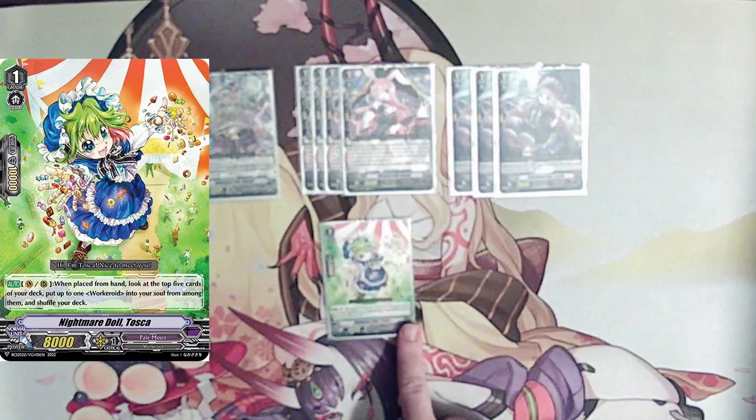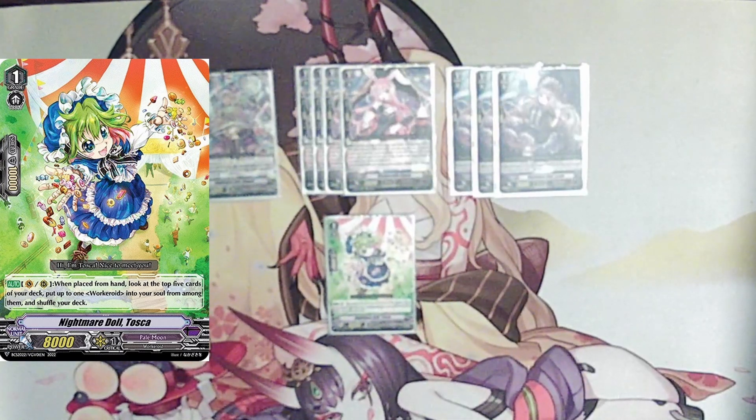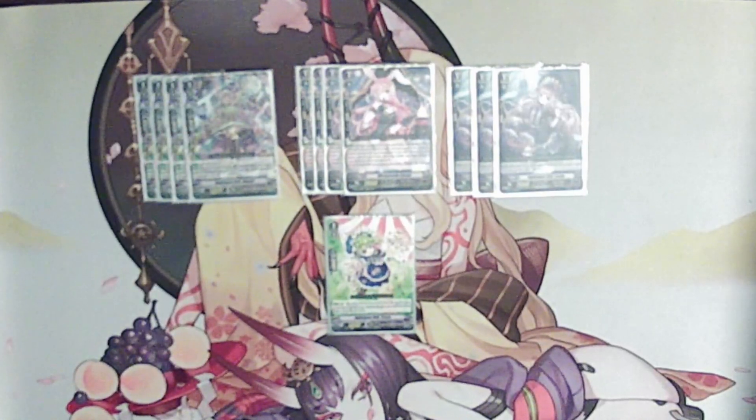Moving on to our first one-of, we are running one copy of Tosca. Nightmare Doll Tosca, when placed on the vanguard or rear guard circle from hand, lets you look at the top five cards of your deck, put one workaroid from among them into your soul, and shuffle your deck. She is basically our second best ride target and we use her purely to fill soul — deck thinning.